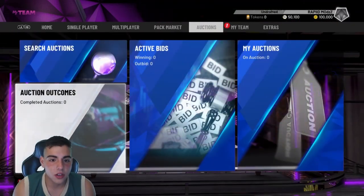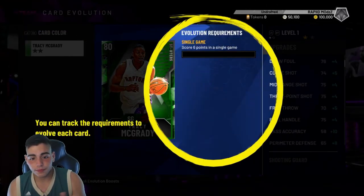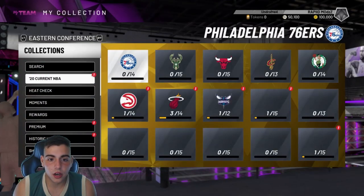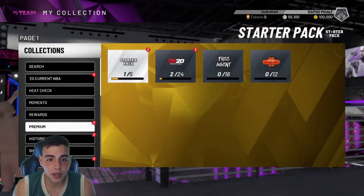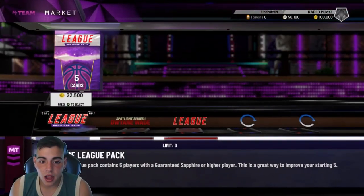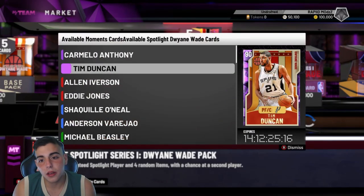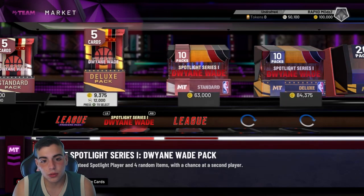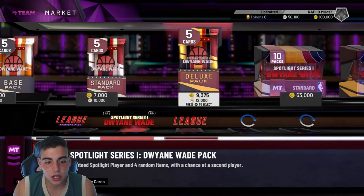I wish I could check the auction to see. So we're going to go over the collection and see what we got. Let's check card evolution — we'll check that in another video. So my collection: we got current NBA, we got Joel Embiid. We can get heat checks — actually we cannot get heat checks. We can get premium though. We get the Dwayne Wade. So we can get a bunch of amethysts out of the league packs, but the price difference between these packs and the other packs is really high. You could get Melo, Tim Duncan, or AI.